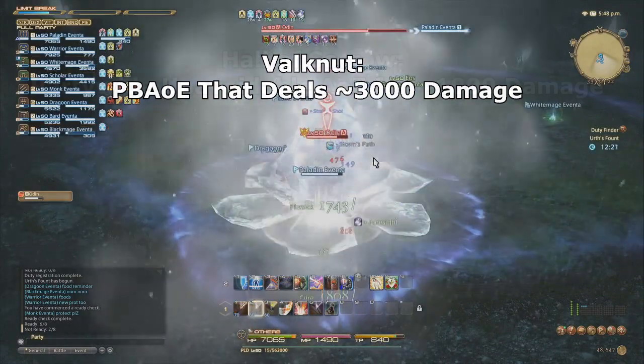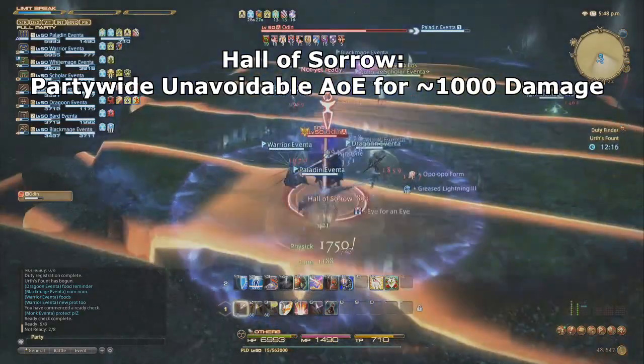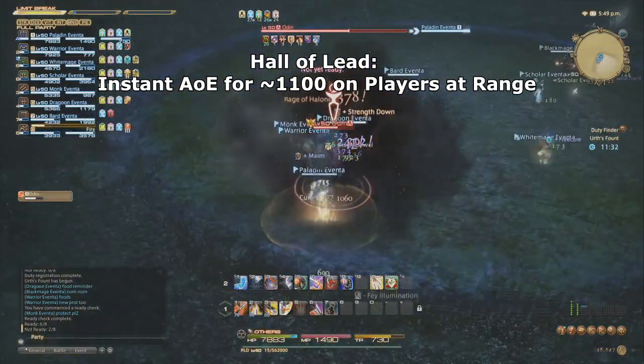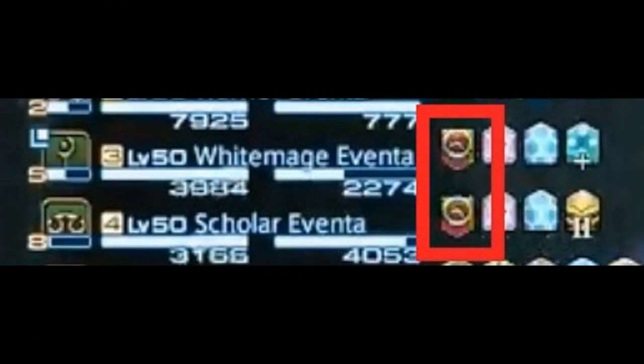His next attack is Hall of Sorrow, which Odin will occasionally cast to deal about 1,000 unavoidable damage to everyone in the party. Next is Hall of Lead. This attack will target 2 to 3 party members who are out of melee range and hit them with an instant AoE dealing about 1,100 damage to whoever it targets, plus anyone standing near that person. It is recommended that all ranged DPS and healers spread out to avoid overlapping. Anyone hit by Hall of Lead will receive a slow debuff that reduces your global cooldown and cast times for 10 seconds.